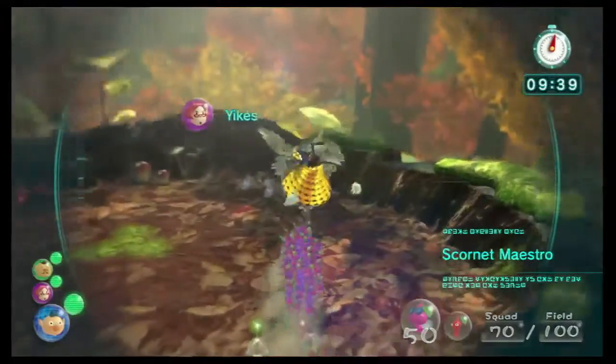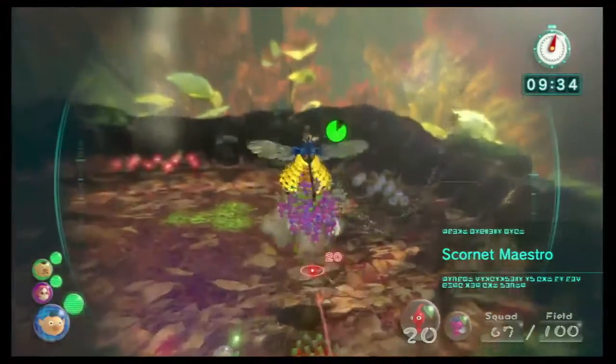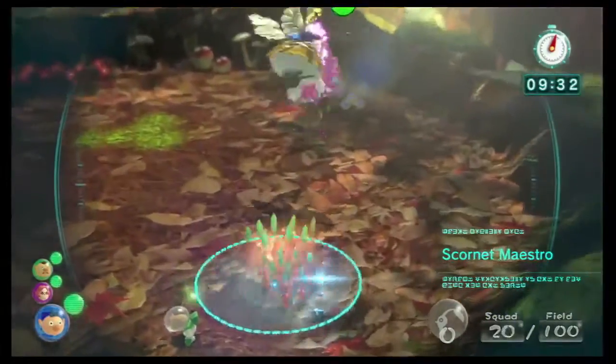To avoid this attack, you simply have to move under the Scornet when the eyes of all its little helpers turn red, and then we're just launching pink Pikmin at it.